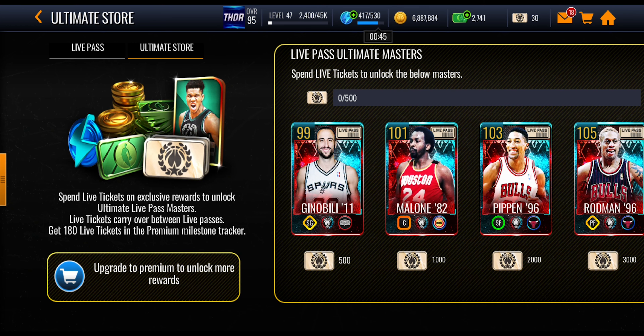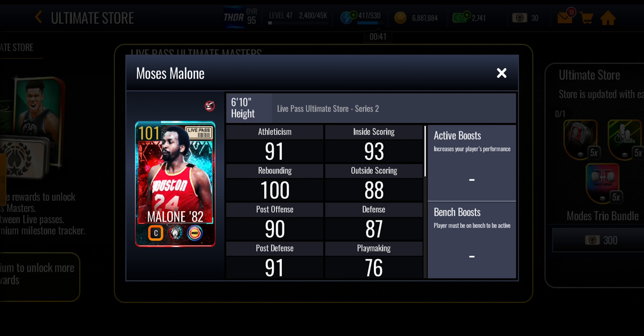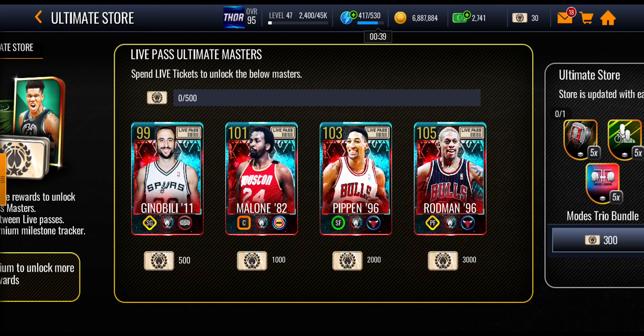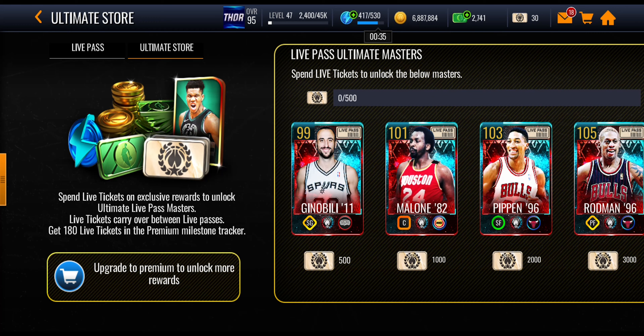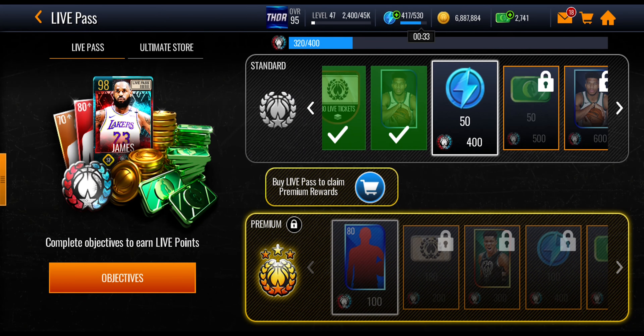In the ultimate store we've got some high overall players: a 99 Manu Ginobili, a 101 Moses Malone, 103 Scottie Pippen, and 105 Dennis Rodman. Those are some really nice cards and I'm going to show you exactly how you can get all of these.